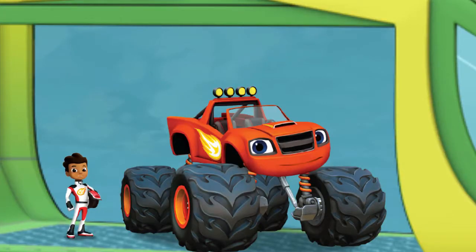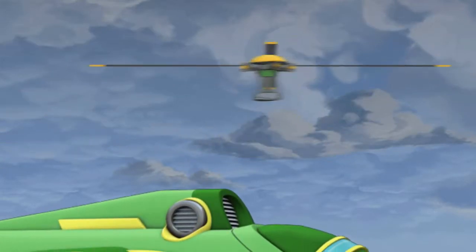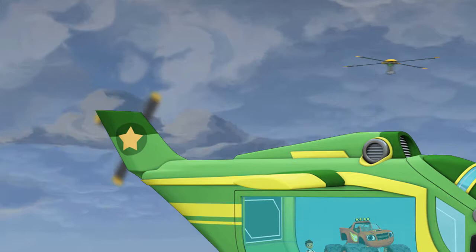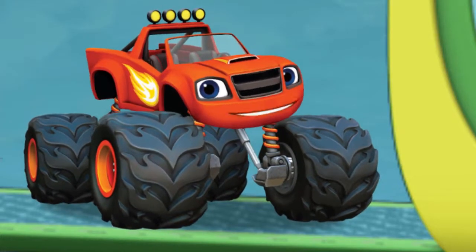Swoops, look out — there's a storm up ahead! Things are getting bumpy. Gaskets! Swoops' rotor is flying away. Swoops can't fly without his rotor, but it's flying away so fast. I know how we can catch it.